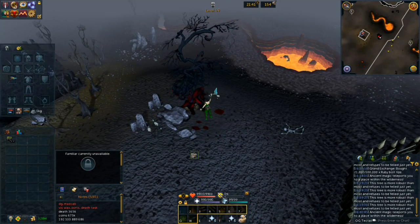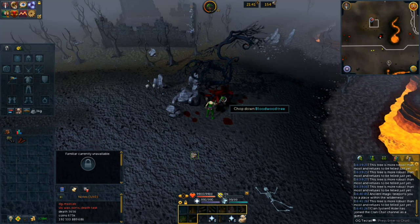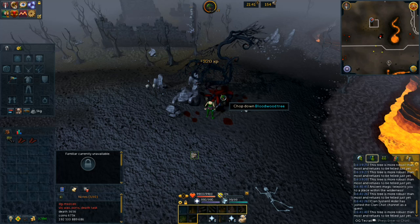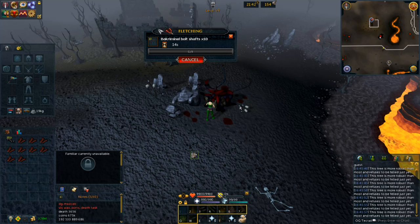We're running along this wall and there is a bloodwood tree right here by the little lava pit. All you're going to do is chop this tree — this one usually has the most logs. I got a little unlucky — only got eight this time, but I've actually gotten 33 logs from this tree once. I was only carrying around 200 criminal bolt tips at the time, so I had to stop after 20 and come back and get another 13.